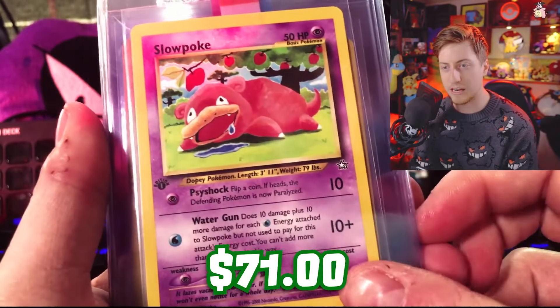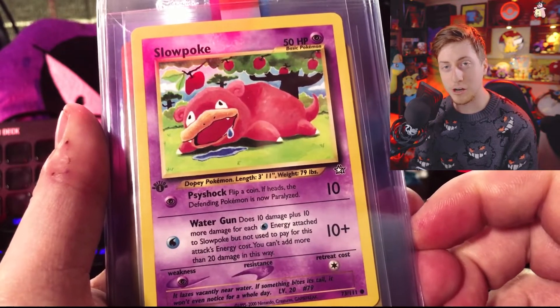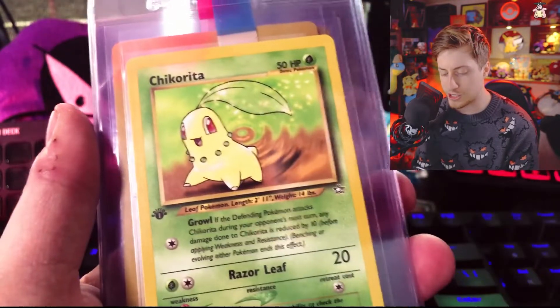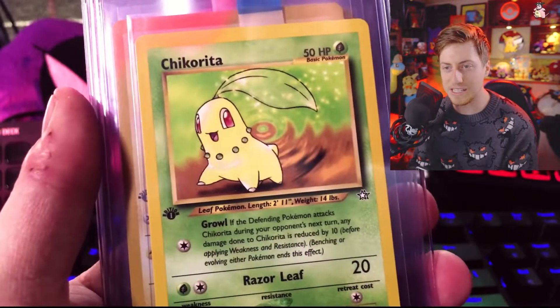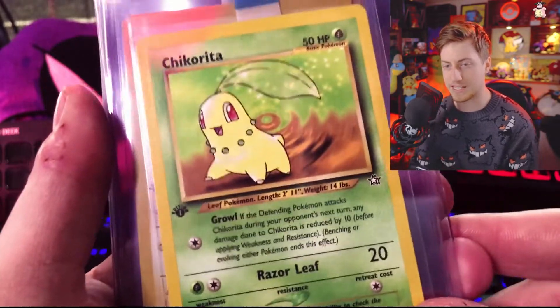Mantine, Slowpoke — I just adore Slowpoke. If you know me, you know I love the Jungle Slowpoke a ton; I think it's one of the best cards ever created. Chikorita — not the rarest, but the one that everyone wants. There are two types of Chikoritas in Neo Genesis, and I'm very happy we got this one.